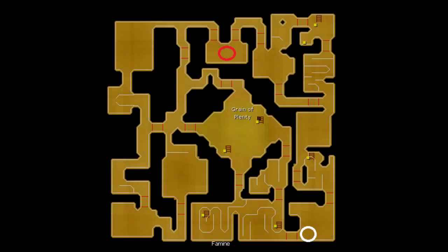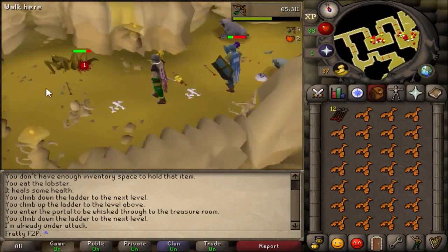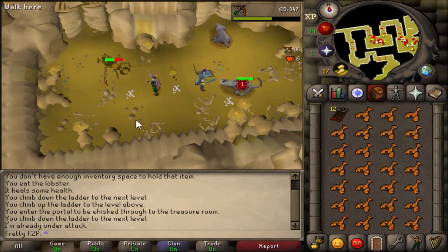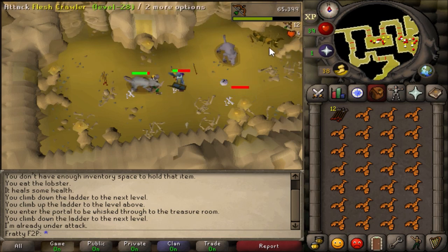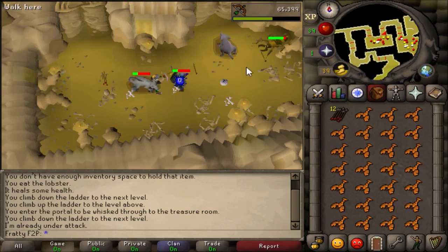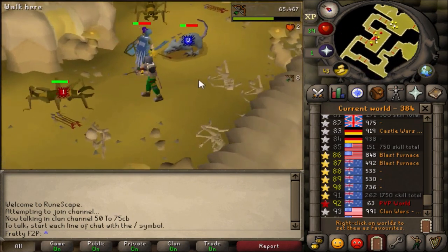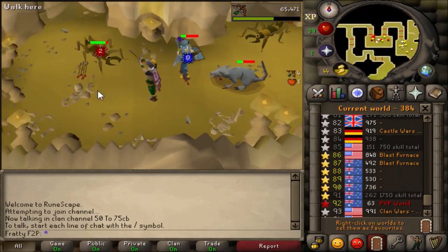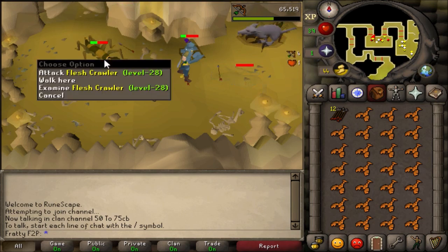Moving on to level two, the first safe spot I'll show you is on the north side of the map. It's a little more difficult than the level one safe spots — rather than just a fence to shoot over, you're basically using the size of the flesh crawlers to get them stuck behind various rocks or the side of the wall. If you stand in this dip in the map they won't reach you, however there are some instances where they can sneak in and attack you, so make sure you have food. After 15–20 minutes the aggressiveness of the flesh crawlers will go away.